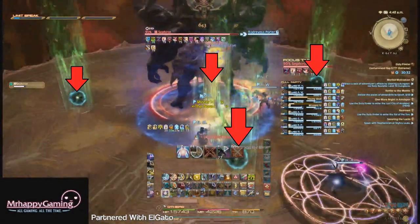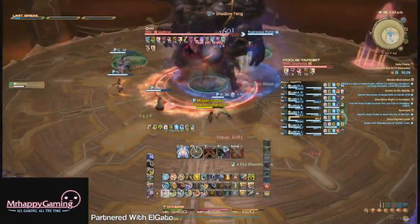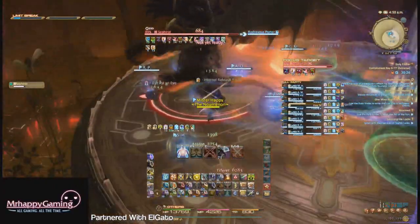For mechanic number one, Sephiroth will summon four orbs in the form of a triangle. These orbs drop into the ground and then create rapidly expanding AoEs that deal damage and inflict vulnerability up if you get hit by them. Don't stand in them. After another raid-wide AoE, he will mark one healer and one DPS with a giant marker designating that the next attack will deal its damage split between all players.